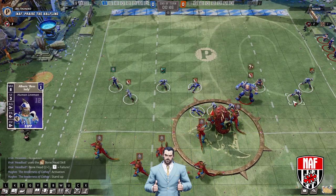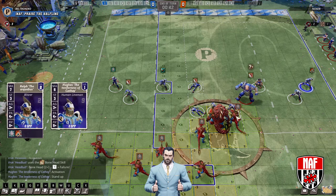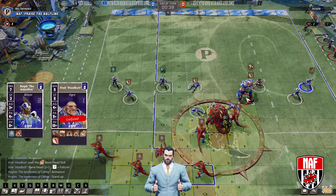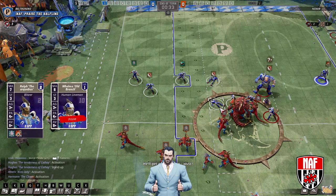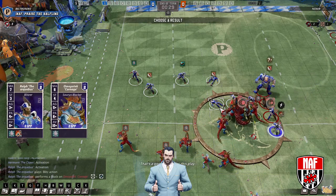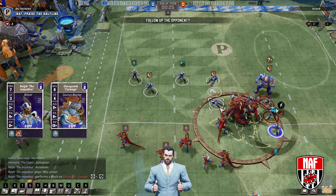This guy comes in here, this guy comes in here, he blitzes, piles him. And then you've got a three-assist foul — would have been four-assist for a stupid ogre. But isn't that halfling there to foul people? If you're not going to foul with that halfling, then why is he on the pitch?